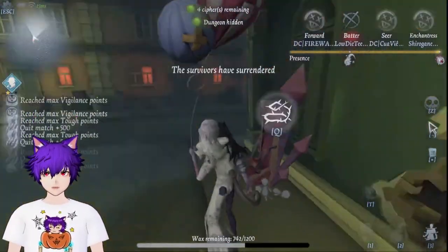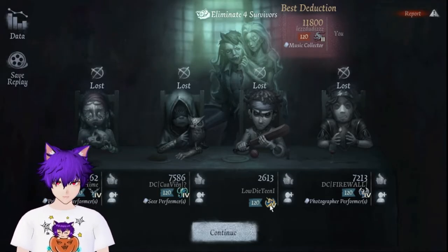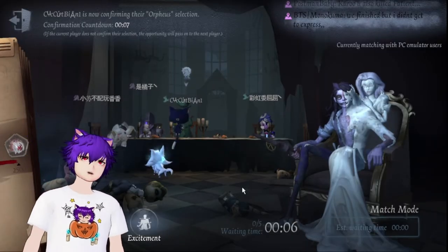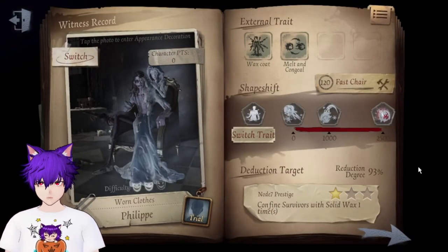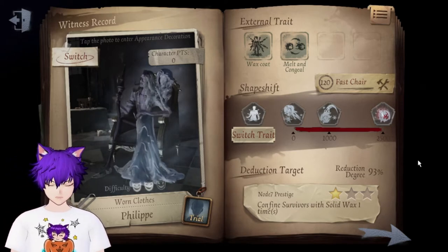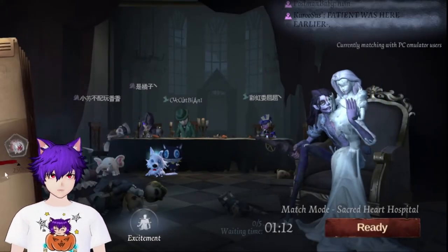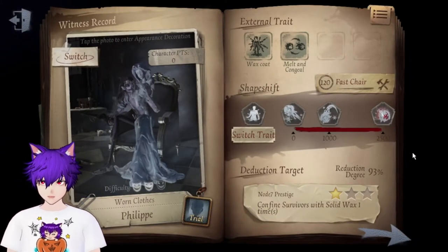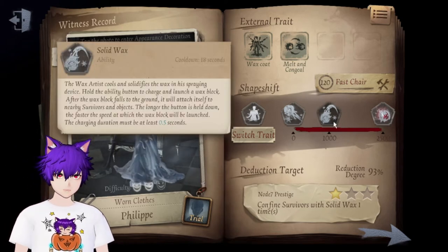I can't really teach much in this one because they kind of suck. Oh, never mind — they're playing Dragon Pegasus. Okay, we gotta do another match because the previous one was a bit too overwhelming for them. I didn't get to teach that much. Just remember: Solid Wax shoots a really big goo, the small one shoots a little piece, and the third skill lets you change from cold wax to heated wax for damage.